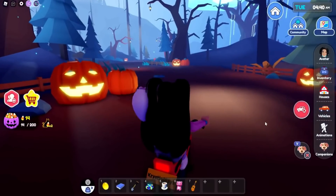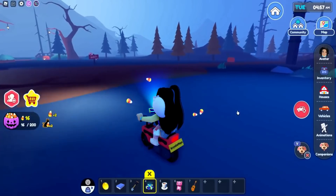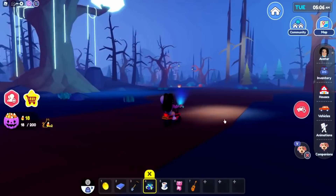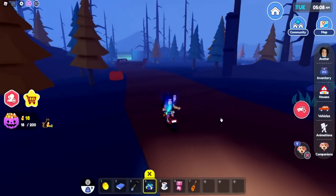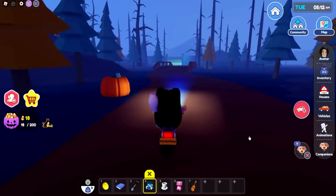First thing we are going to do is equip the moped and also turn on the radar. We're actually going to go ahead and find the maze. In order to find the maze, all you need to do is look for the glowing tree, which I kind of think also holds some secrets.